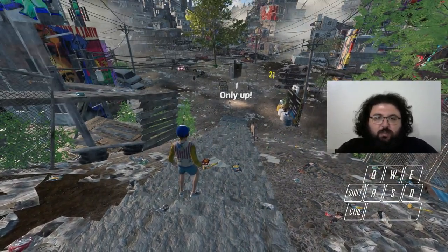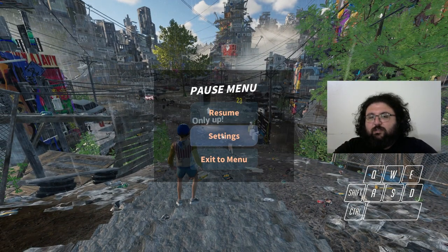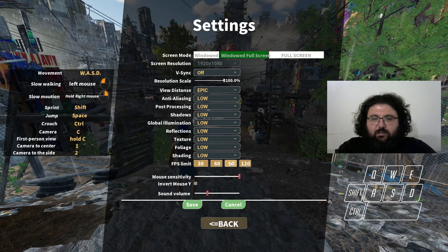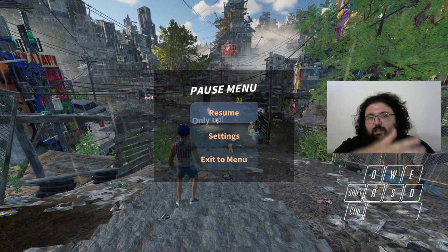First of all, when the game starts, the in-game counter starts, but speedrunning time calculation is not done when you are spawned in. It starts when you press WASD or any input key. So you can just escape, go to settings, and set your FPS limit to 90. Save it and back up, because this helps with almost four important skips, including the waifu skip. Waifu skip is much more consistent on 60 and 90 FPS, and I will be showing the 90 FPS one.